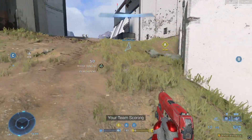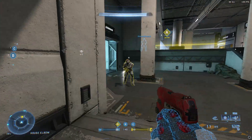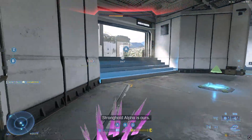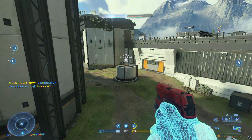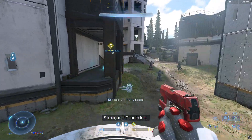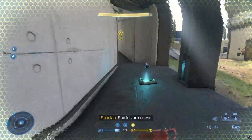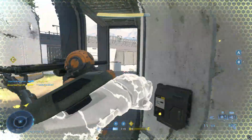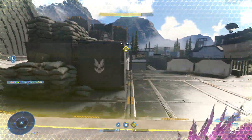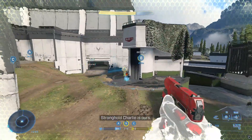Your team scoring. Overshield inbound. Stronghold Alpha is ours. Stronghold Charlie lost. Overshield available. Killing spree. Another trophy for the team.